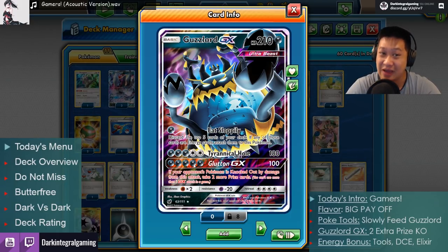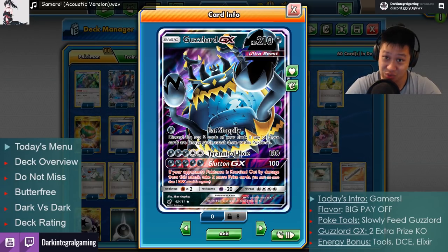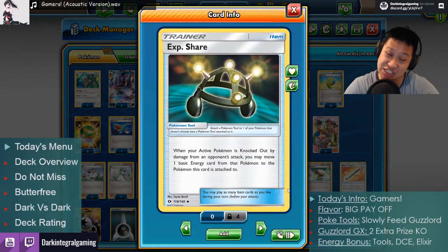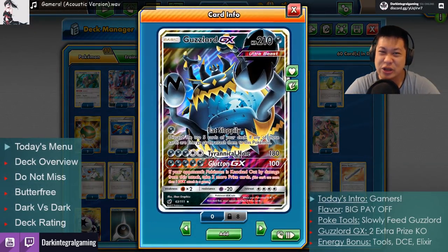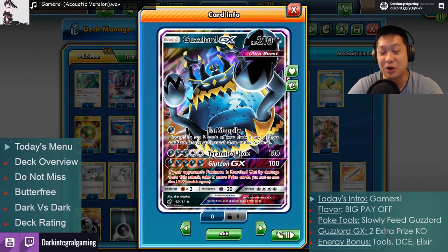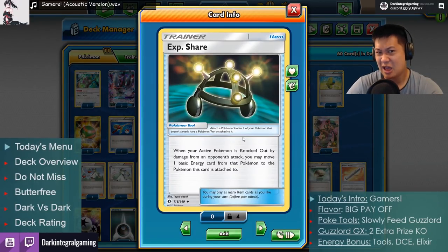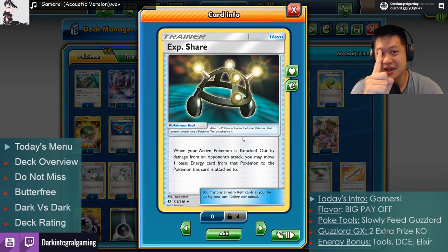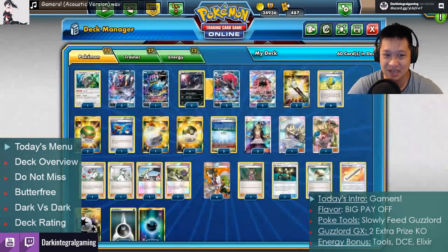Let me start telling you how. We can't do anything with this unless we break the ancient seal. So we have a special unlocking device: the XP Share. If you attach this to Guzzlord, when your Pokemon gets knocked out, it will pass some of its energies and help break the seal. What does XP Share do? Equip it to the Guzzlord — when your other Pokemon goes down, you can pass one darkness energy onto your Guzzlord, slowly but for free, charging this 5 energy up.